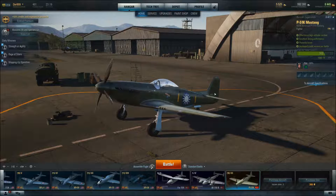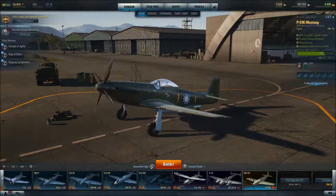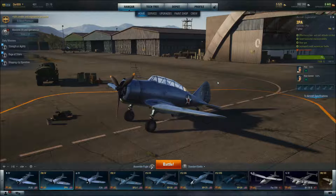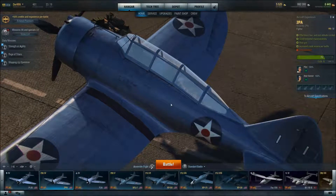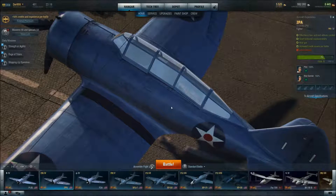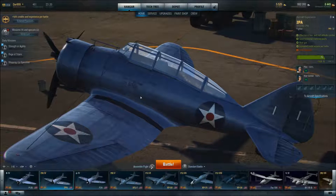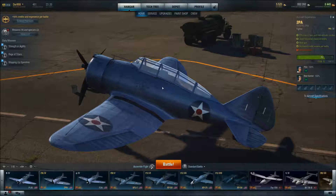Welcome to Dishwine looks at the American Tier 4 Premium Fighter, the Tsiolkovsky 2PA. I'm Dishwine, and we are looking at World of Warplanes. Today we're looking at this interesting fighter because it's a two-seater, and the second seater has a gun pointed backwards — so it's a tail gunner. It was originally meant to escort other planes, whether bombers or transports.